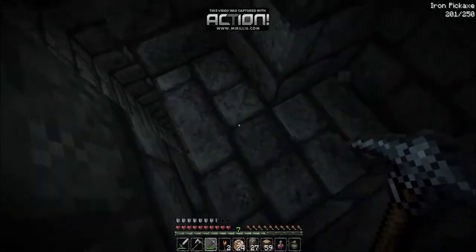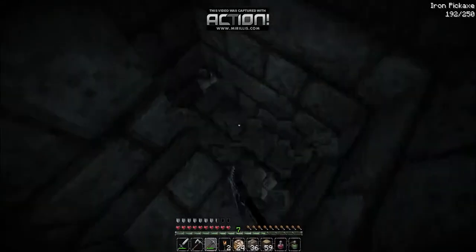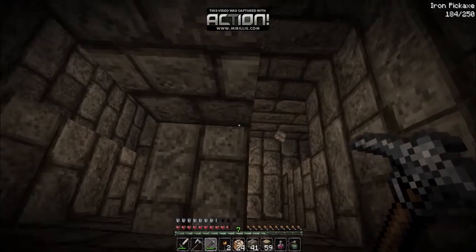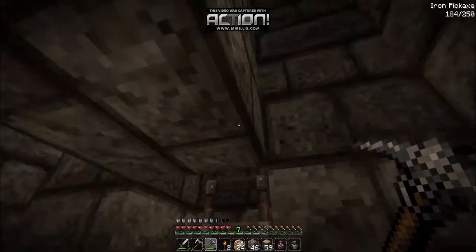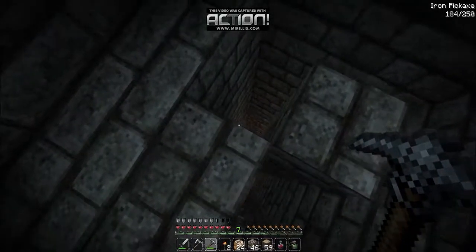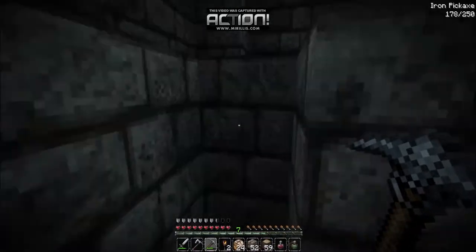Let's mine this stuff down. Probably gonna have to fall and take some damage here - yep, but I minimized the damage by landing on that block. I'm gonna have to stick torches in the middle of this to prevent mobs from spawning, but besides that there should be absolutely no hints whatsoever that this is a hollow structure.